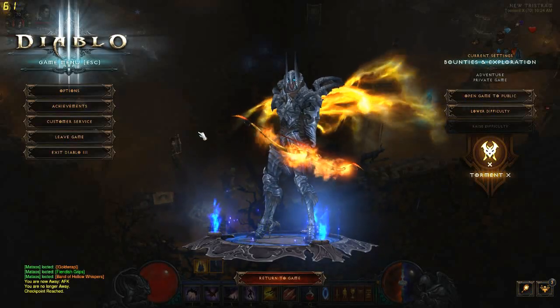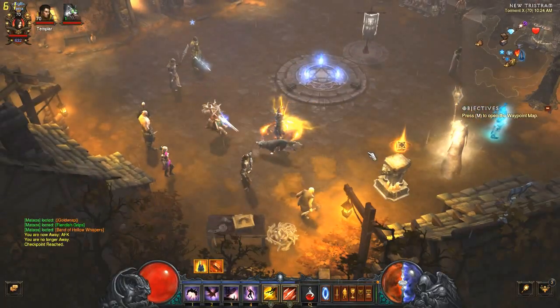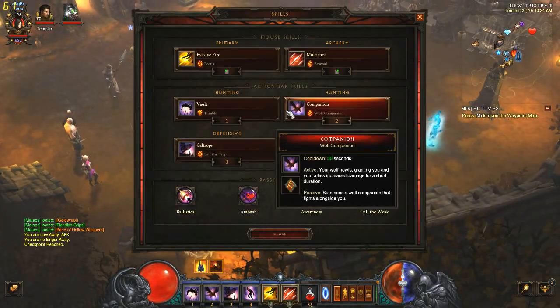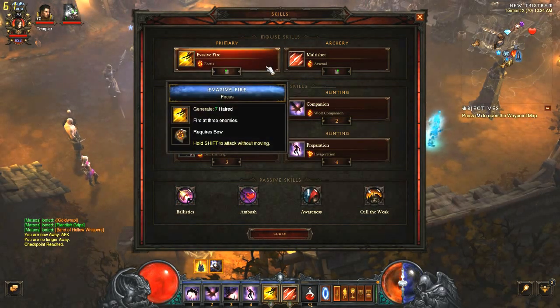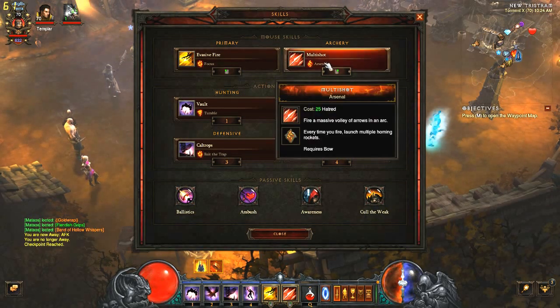Hey guys, Mateus here. Today we're going to go over the Demon Hunter Unhallowed Essence build. First I will show you the skills needed for this build. In our primary slot we're going to be using Evasive Fire Focus as our Hatred Generator. The Focus Rune is the quickest way to generate Hatred for the Demon Hunter, and we need that to generate Hatred for the Multi-Shot Arsenal, which is our damage dealer for the build.